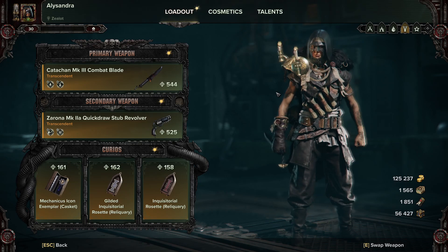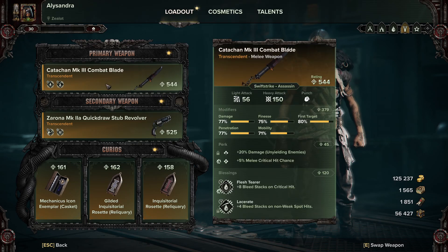As you can see, it is a knife build. We're using the Katachan Mark III combat blade. We're basically dumping as much crit into it as we can. I kept Unyielding on there because it's really nice for dealing with bosses, and I rolled crit onto it because obviously we want as much crit as we can get. The modifiers are pretty much how I wanted them — mobility being the lowest, everything else as high as possible. For the blessings, we've gone for Flesh Terror — plus 8 bleed stacks on critical hit — and Lacerate — plus 4 bleed stacks on non-weak spot hit.